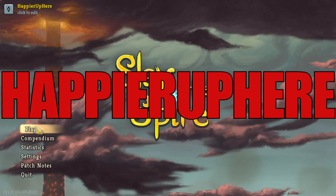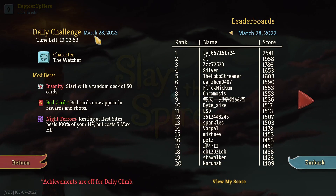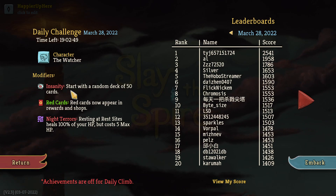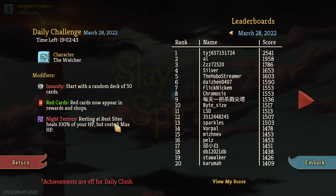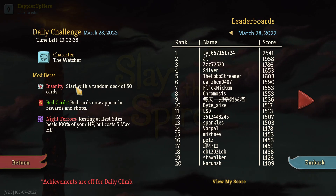Hey, welcome to Slay the Spire. Today playing the daily challenge for March 28th, 2022, with the character the Watcher. The modifiers are: Insanity, started with a random deck of 50 cards; Red Cards, red cards are appearing in rewards and shops; and Night Terrors, resting at rest sites heals 100% of your HP but costs 5 max HP.